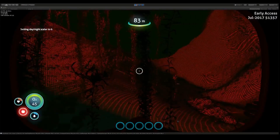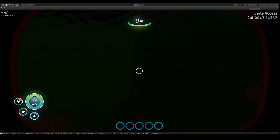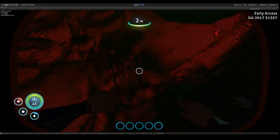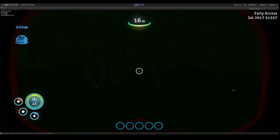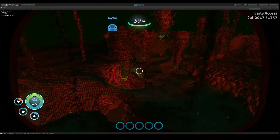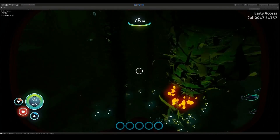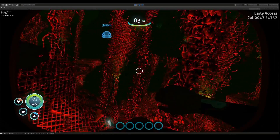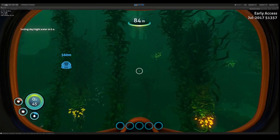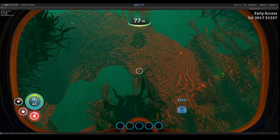We already had the sonar when using the Seamoth, but right now I'm not sure whether we'll be able to use it without the Seamoth — like just while swimming normally — or whether we'll need the Seamoth with the sonar upgrade. It would be really awesome if we could use it just while swimming normally in Subnautica without needing to be inside the Seamoth.